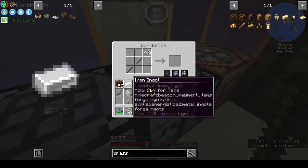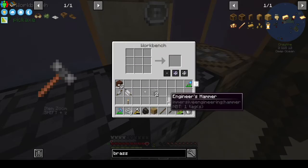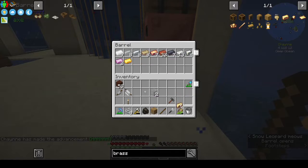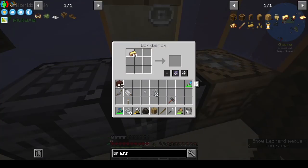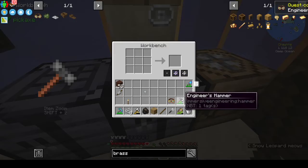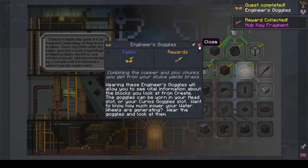Two framed glass — we need to make the engineer's hammer: string and two iron gives us the engineer's hammer. Now we need to make brass plates — we wanted four of those. And now we want the engineer's goggles — awesome! And we get a hub key fragment — excellent!